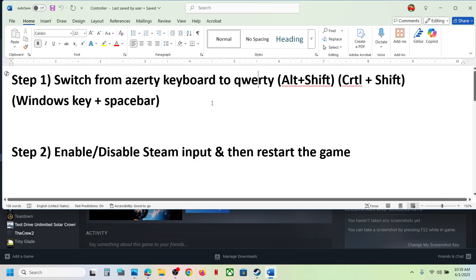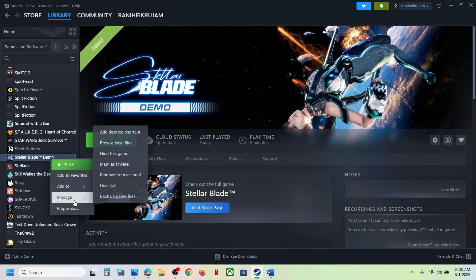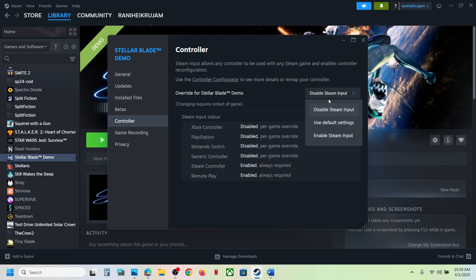The next step is to enable or disable Steam Input and then restart the game. For this, right-click on the game in Steam, select Properties, go to the Controller tab, and select Disable Input. Launch the game and check. If that does not work, you can also try enabling Steam Input, launch the game, and check which one is working for you.